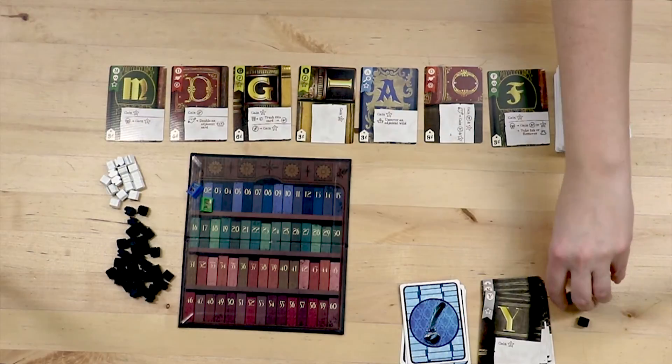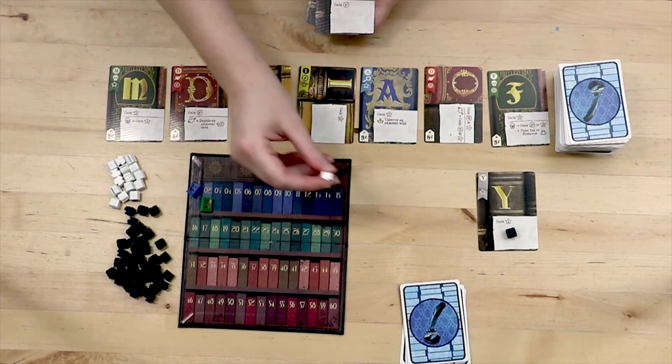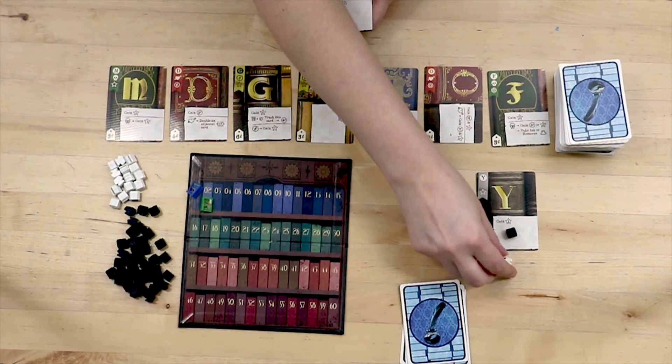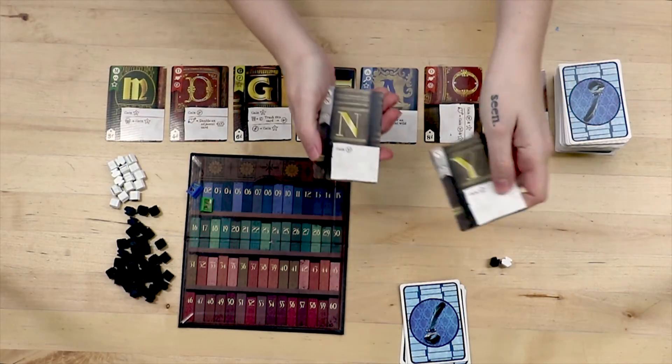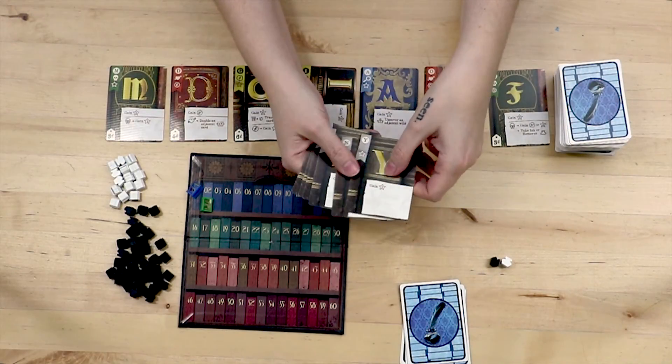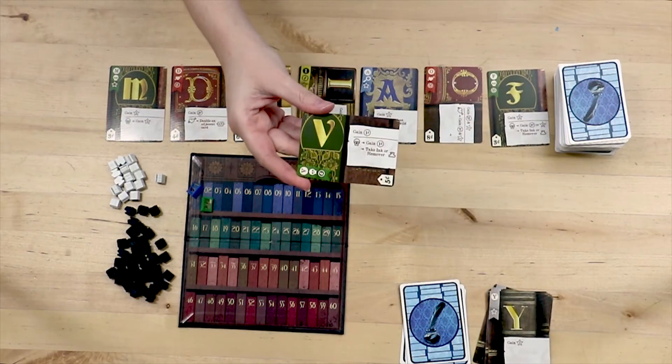You may also discard three ink tokens for one coin. Remover tokens allow you to remove the ink from a card, putting it into your deck to use as a regular card.